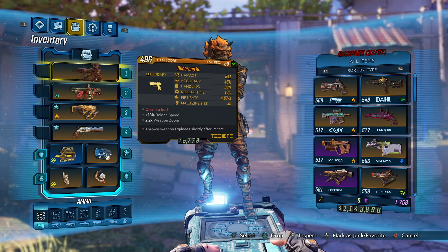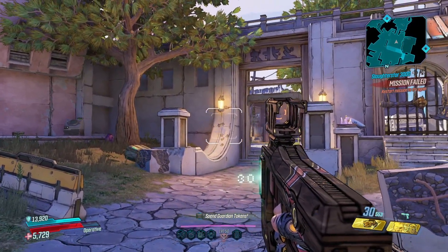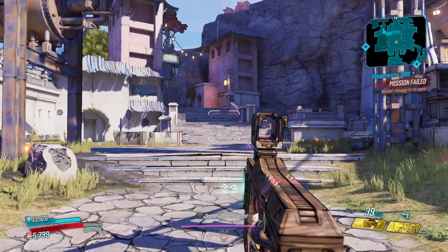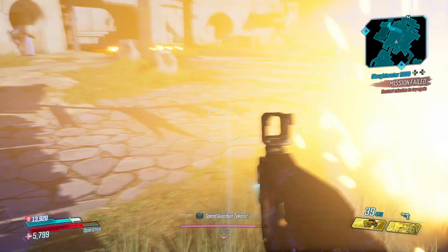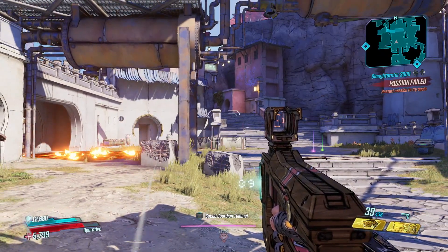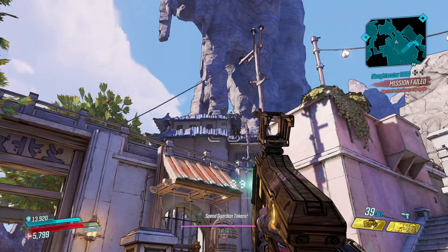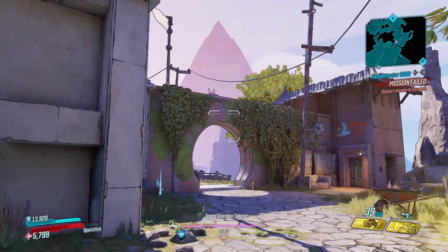I thought I'd do these two guns together because they're quite similar. So up first is the Gunnerang — just a pistol, just fires bullets, and then when you reload it'll fly off. It flies off, comes back around and then it'll explode. I don't think it actually does any damage to you when it explodes, unless it explodes on an enemy that's next to you, in which case it will damage you. It's pretty simple really, just fire it out and then it'll whip back around. I'm just messing around trying to see if it'll fly back through walls — it seems to make its way back to you, which is pretty cool.